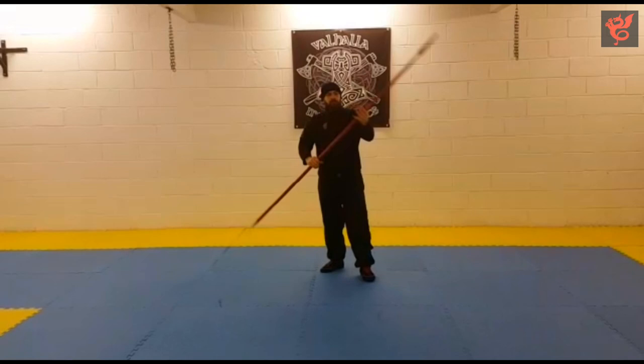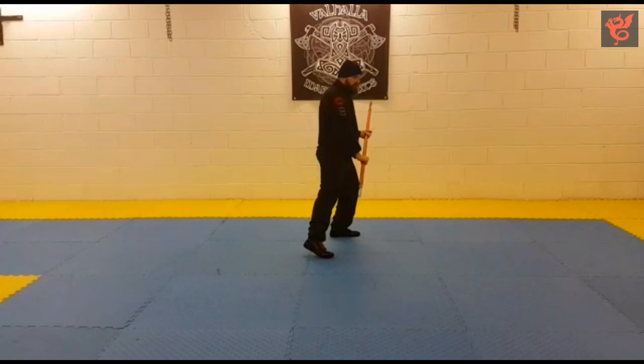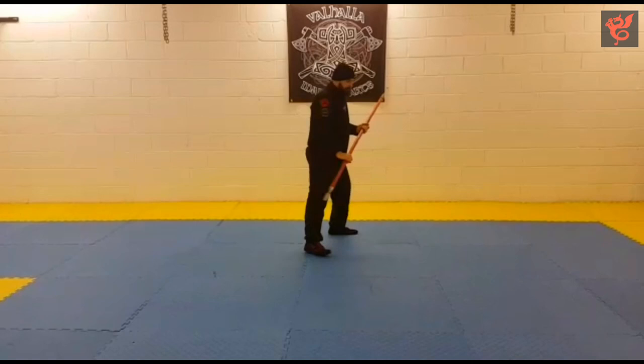If we swap sides — so now the left hand is towards the top — we're in the left side of Poste Finestras. The spear is quite low in this one, but it's good for exchanging the thrust whichever way you want to engage into it.